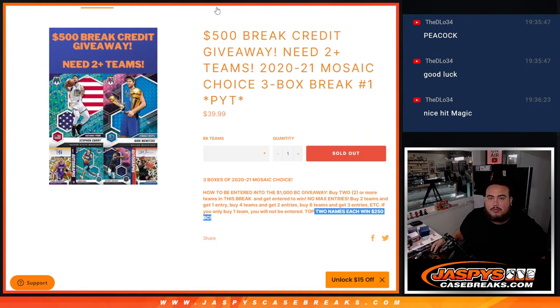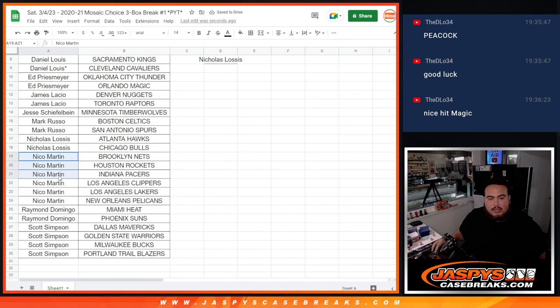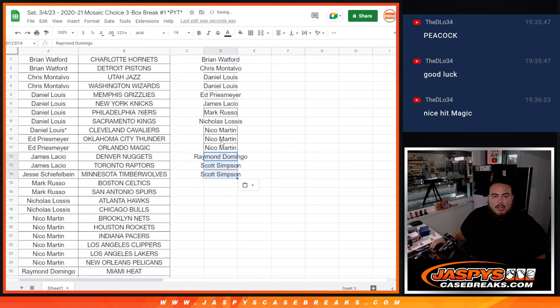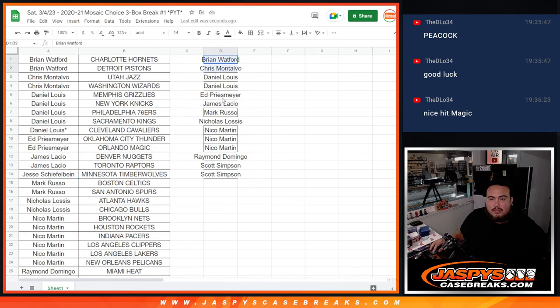$250, top two names. Brian got two — he's in. Chris got two — he's in. D-Low got five, so that's two entries. Ed with two, James with two — that's an entry each. Jesse with one. Mark with two, Nicholas with two — that's one each. Nico with six — that's three. Raymond two, Scott Simpson four — that's two entries there. Jesse was the only one that had just one.